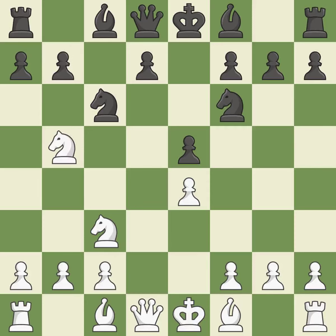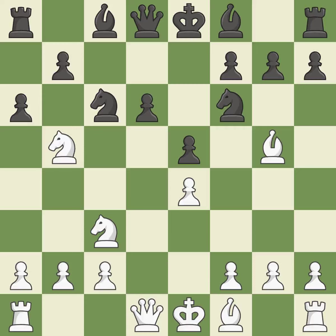e5 takes space in the center and immediately attacks the knight on d4. Ndb5 gets the knight away from danger and threatens the strong Nd6+. d6 stops the threat of Nd6+, supports the e5 pawn, and allows the light-squared bishop to develop. Bg5 pins the knight on f6 and threatens Nc3-d5. a6 kicks the knight off of the active b5 square. Na3 retreats the attacked knight — it will look for a new square on c2 after white plays c3 or c4.